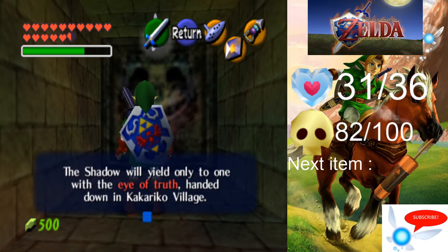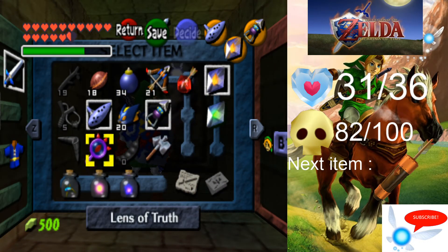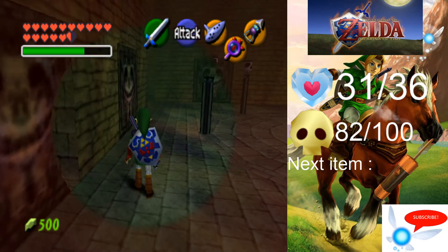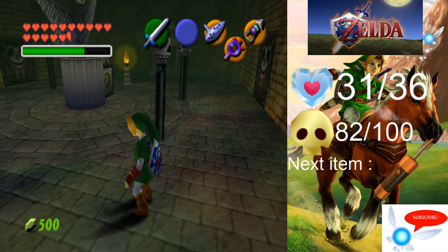You'll get a warning — 'seeing without the Lens of Truth, as handed down from Kakariko.' Well, we have the Lens of Truth; we got that in the video before last, and this is the main tool we're going to be using within the Shadow Temple.